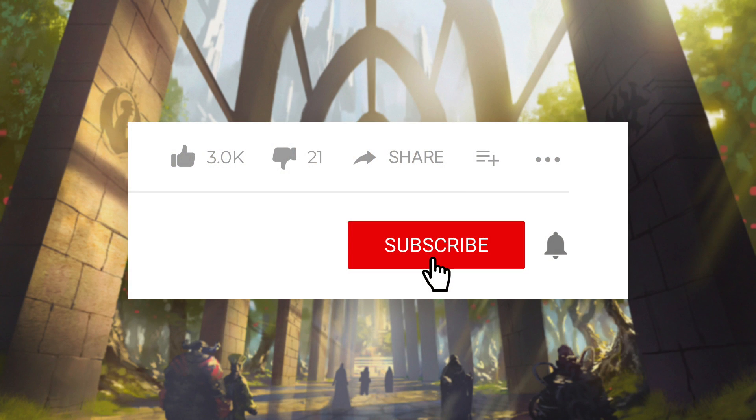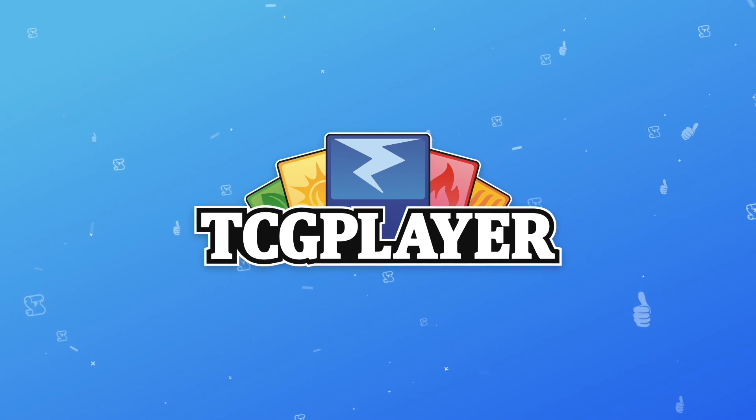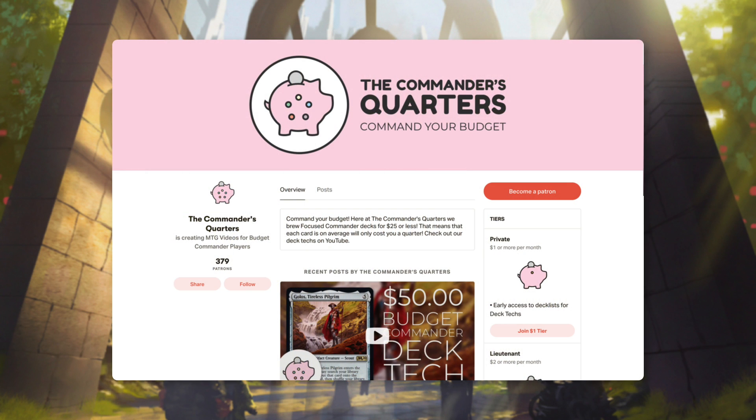This show and episodes like this one are possible because of viewers like you. So if you're looking for some easy ways to help support the show, make sure you like this episode and share it with friends. Subscribe to the channel and hit that bell notification icon so you don't miss any new episodes. You can also check out our play mats and other merchandise at thecommandersquarters.com. Another easy way to support this channel is by using our TCG Player Affiliate links in the description whenever you're buying a deck or individual cards. And finally, you can support us directly by becoming a patron — there are many benefits and I truly couldn't do this without all their support.